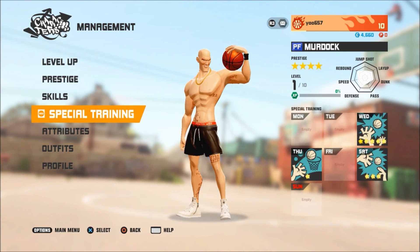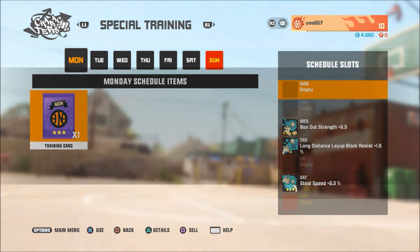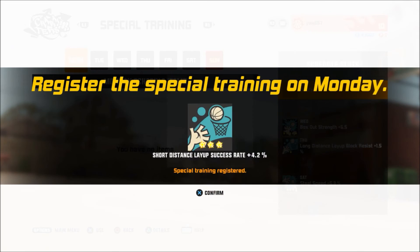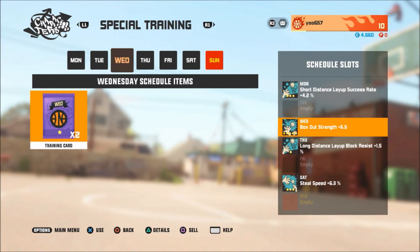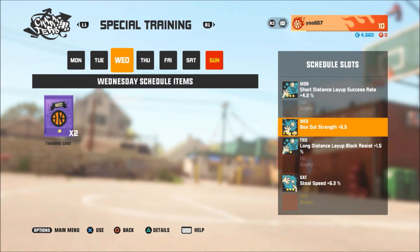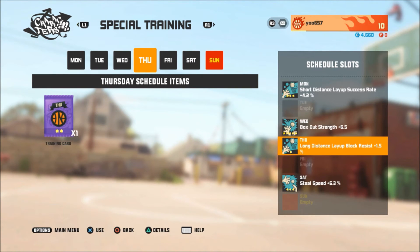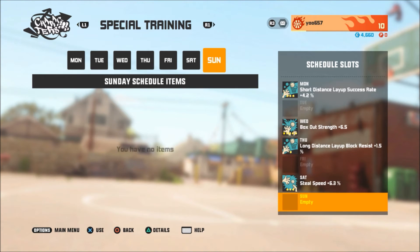Now go to management and go to Murdoch to see if there are any open days. I got a Monday slot that's empty, so I can put something there. Open it up to see what you get — you can also see the chances of what you might get. Short distance layup success rate — that's good. If you press details, it tells you all the possible outcomes and their chances. That one-star box out strength probably isn't worth it, but the 1.5 resistance one might be okay.